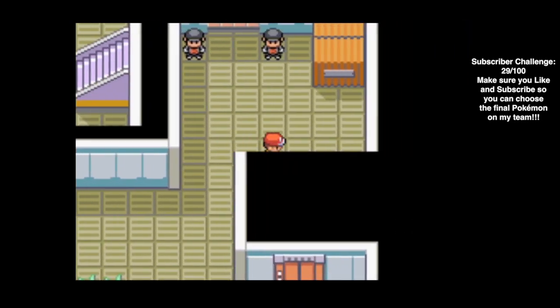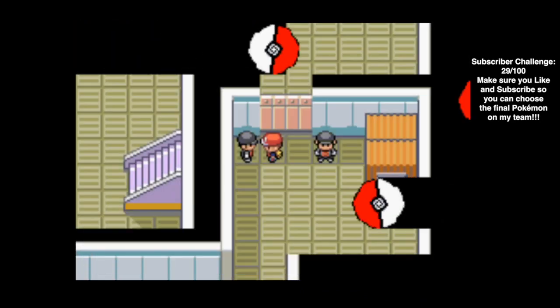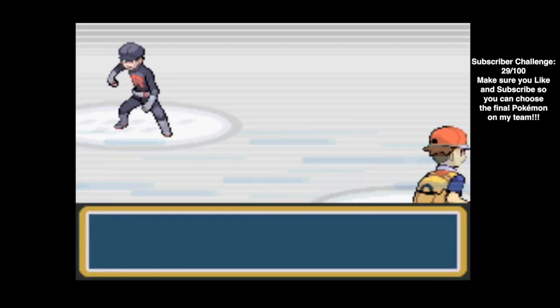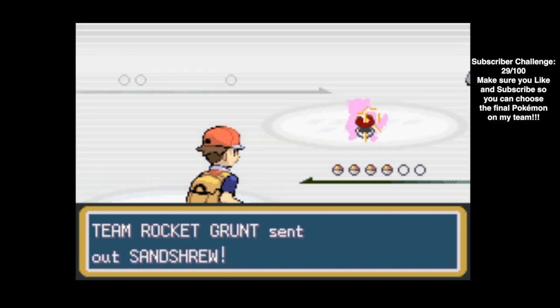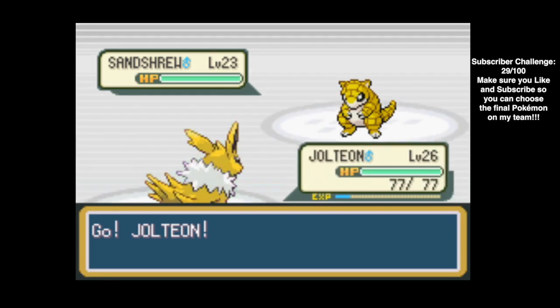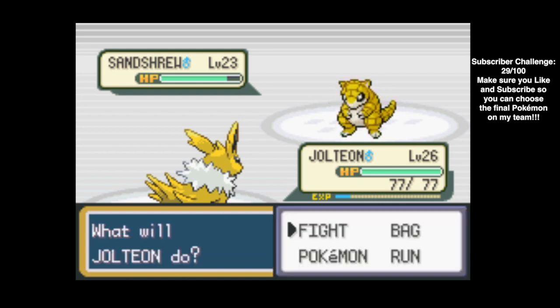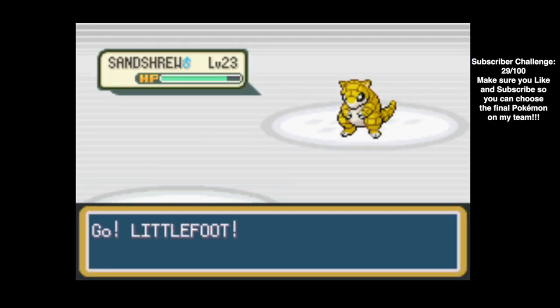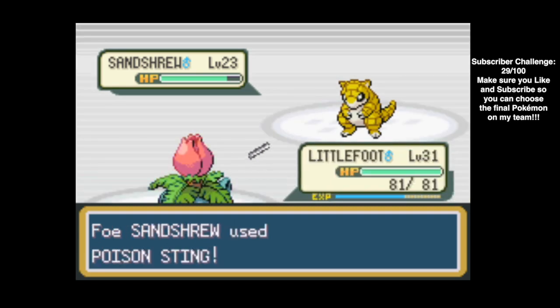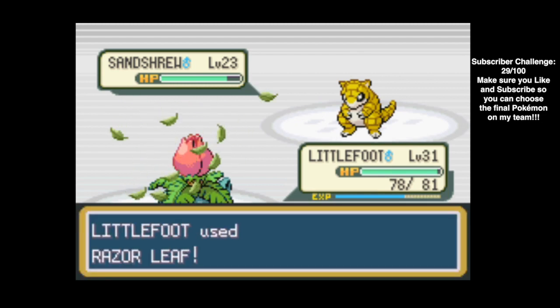So now we got a couple of battles coming up. In order to get through, we got to battle these guards. Apparently this guy we saw at Mount Moon and we've ruined his plan, so let's give him a fresh reminder. Now that Jolteon drank some Calcium, this is not going to go well for Jolteon. Let's see if we can Quick Attack before it does a ground move on us - we couldn't. We're going to have to switch to Littlefoot on this one.